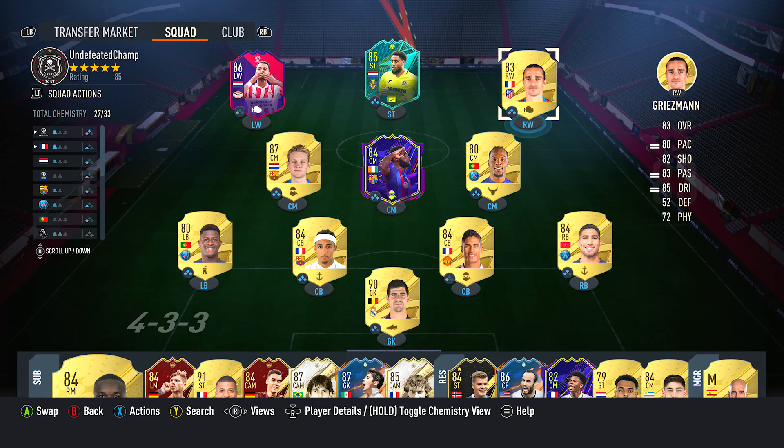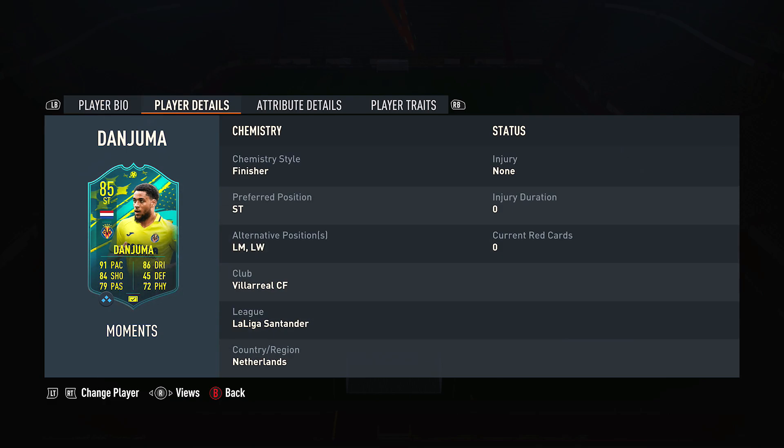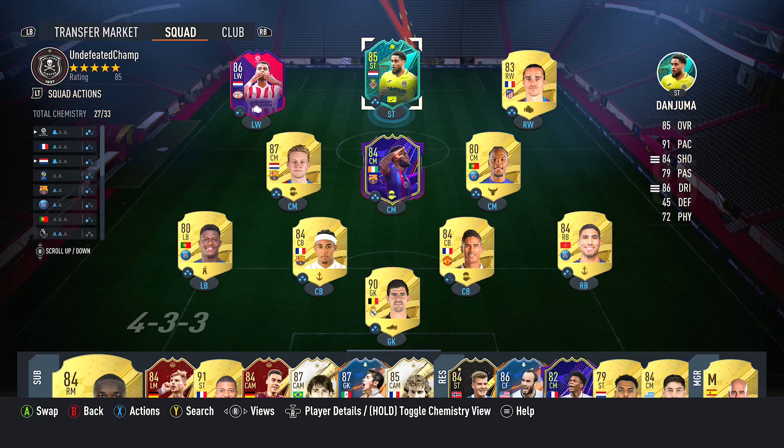Hey guys, it's me Zephyr again and I'm gonna do another peer review. Today we're gonna be looking at Anu Tanjuma — I completely slayed his first name but let's move forward. I was using his normal base gold card and it felt amazing, so when I saw this card I thought oh my god. I needed a cheap striker with 88 finishing, 84 short power, pace, agility, passing — there's nothing really bad. You can put him on the wing or out front, this is a really really good player to have in your team.